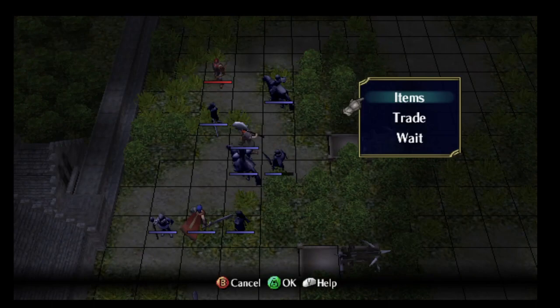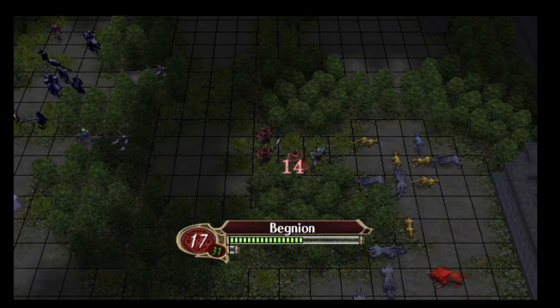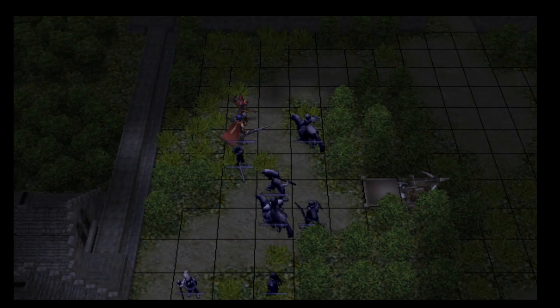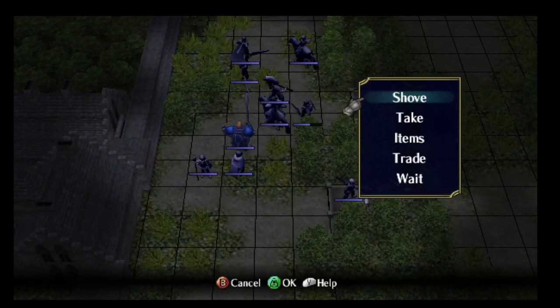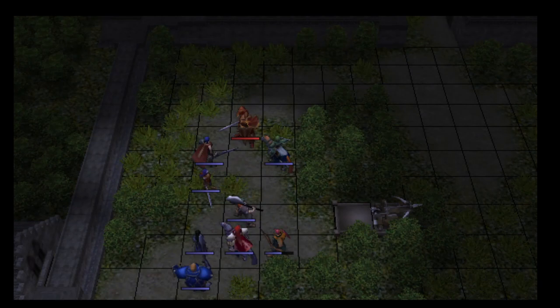Ike has 23 base speed, which is just insanely powerful for early combat. Something really important about this squad is that very few of them will be able to double later in the game, or even right now. Because they'll have around 20 speed and the enemies will have around 20 speed, so everyone's in this nobody-doubles-anybody situation. The exceptions are Ike, who doubles things, Mia, who doubles things, and Shinon with 24 speed, who also doubles things.